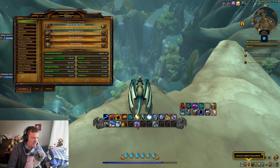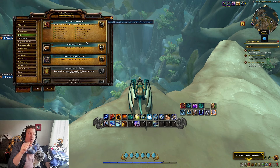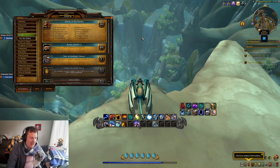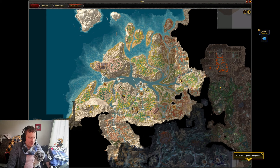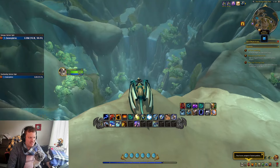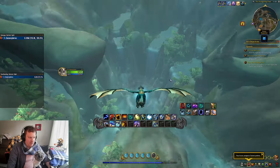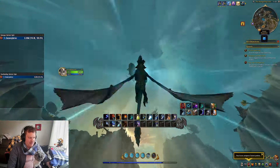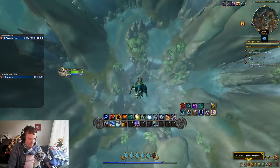I've completed all the different delves here — I just ran through all of them. I'm going to show you one delve today and help you understand what it's all about. This one I want to introduce is the Sinkhole, located here in Hallowfall. You can fly up to it — I'm going to show you this epic entrance where we go right down into the sinkhole.